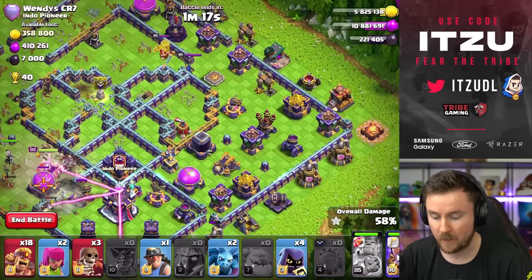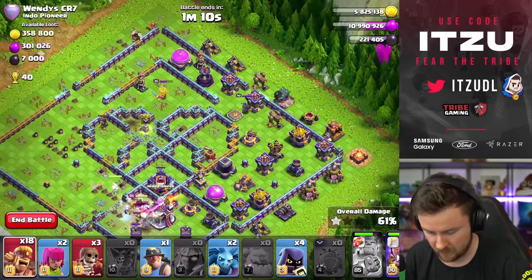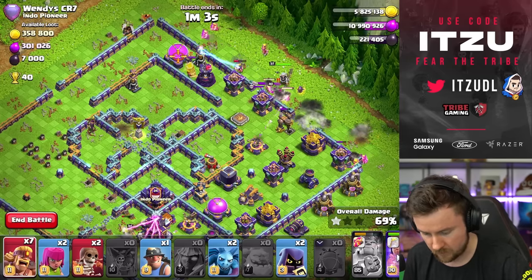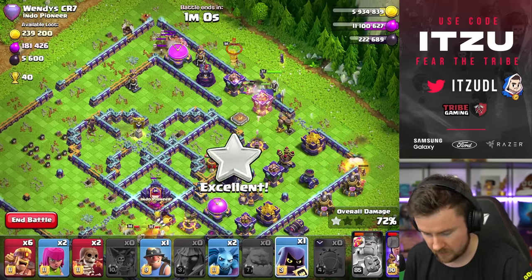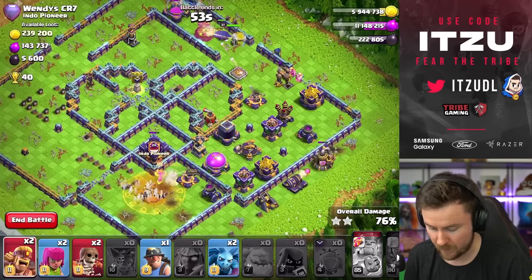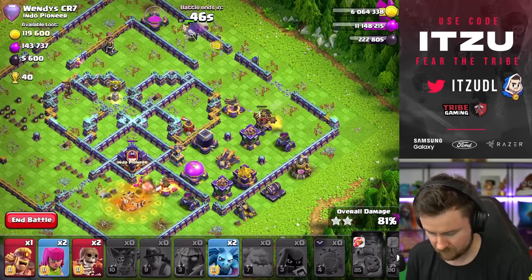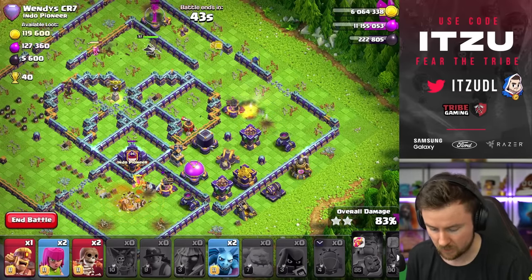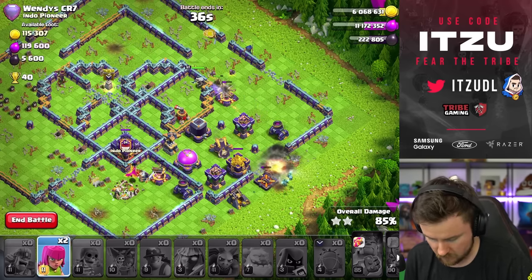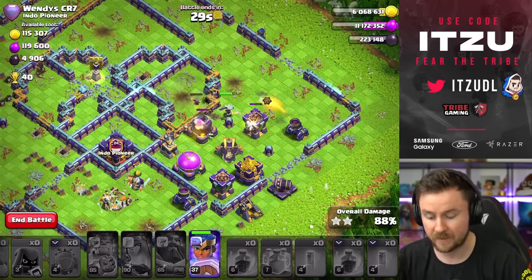Now we use the royal champion with the remaining troops from the other side as soon as we get the town hall. Spread them nicely, royal champ in there, keep going with the super barbarians, headhunters in, queen win-ability. Ran into a lot of damage but that should be okay. Still have a minion, and the royal champ should be enough to finish off the back end. Use wall breaks for the back end to help tank for the remaining archers.